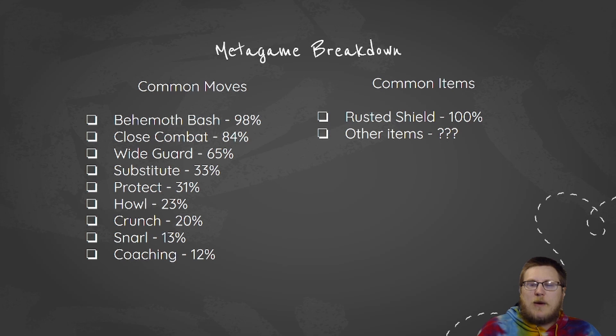When we look at common items, the Rusted Shield is currently the most used item at 100% usage. But as we get into the movesets I have a very special set I want to talk about that was popularized by Moxie Boosted after a little bit of testing — it's a choice band set, which I think has some really cool insights into what makes Zamazenta tick.